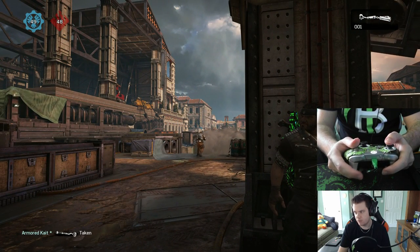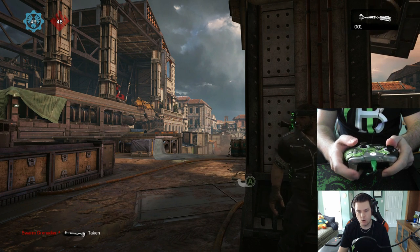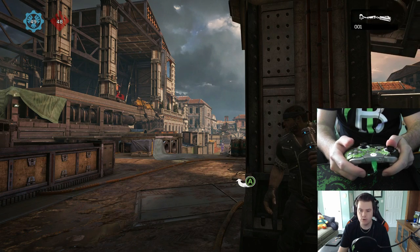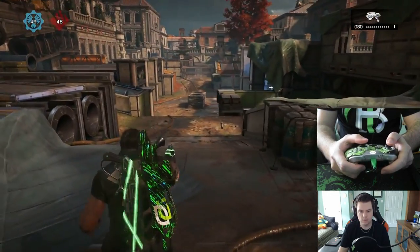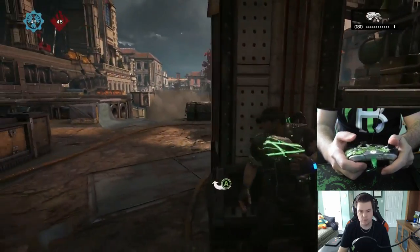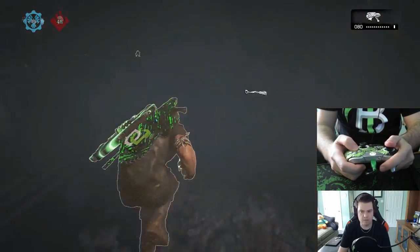What you're gonna want to do is press the right trigger like you're gonna throw a smoke, but hold up while you're doing that. As you start the animation of throwing your smoke, you're gonna press the A button. As you can see it canceled the animation of throwing the actual smoke, so as I was coming around the corner my guy just had a smoke grenade come out and it was effective.